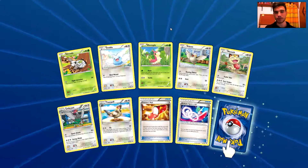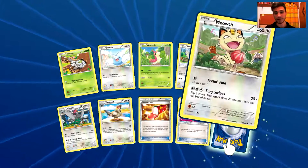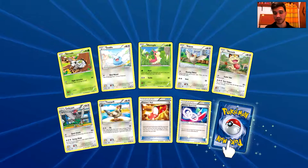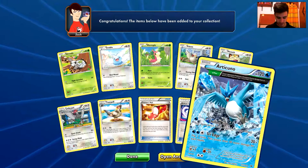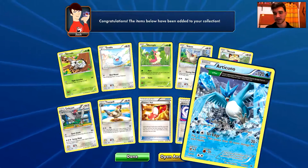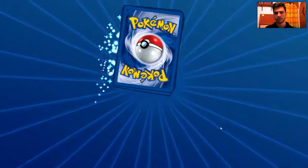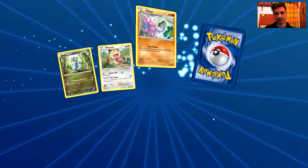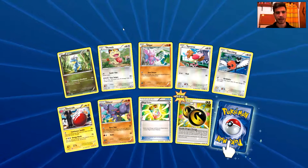We have an Inkanda, a Swablu, a Whirlpool, Pidove, Meowth, Unfezant, Tranquil, Trainer's Mail, Gallade, Spirit Link, a Reverse Holo Uncommon card, and the second rare is an Articuno — just a Non-Holo Rare card, nothing so impressive about this card, but still an okay card I guess. I need EXs — where are the EXs?